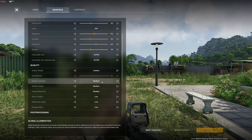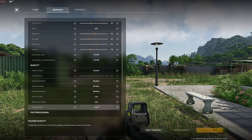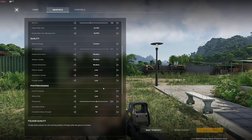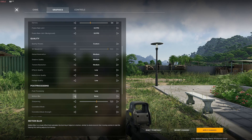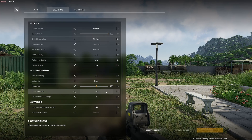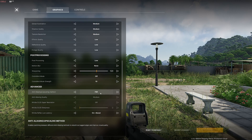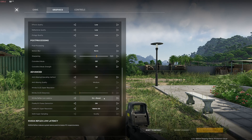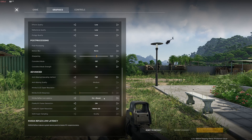Quality — I would say max all to medium, but again, play around with it. These are my settings here. Post processing I have on low, motion blur should be none. Color blind — if you want to play around with that go for it, I have mine on off. Anti-aliasing I have mine set to FSR. Then coming down, NVIDIA Reflex Low Latency — set that to on and boost. Play around with it, set it to on, see if it makes it better or worse. I have mine on on and boost.